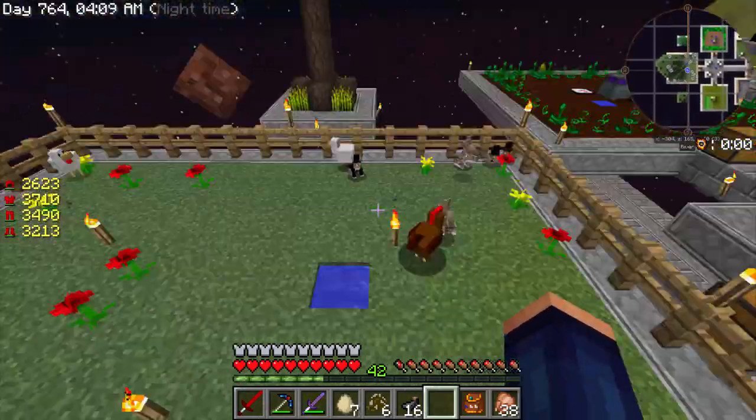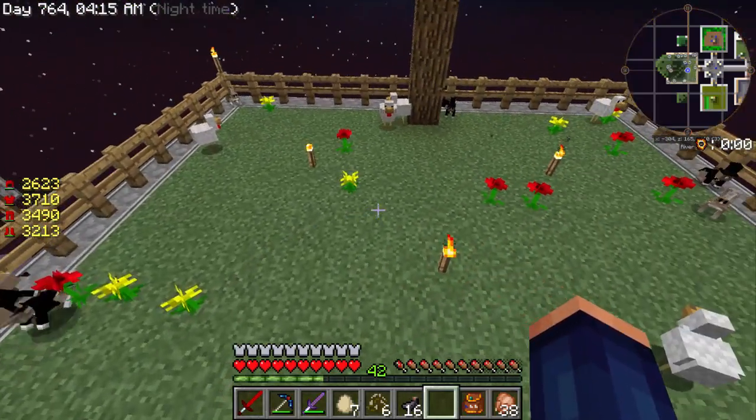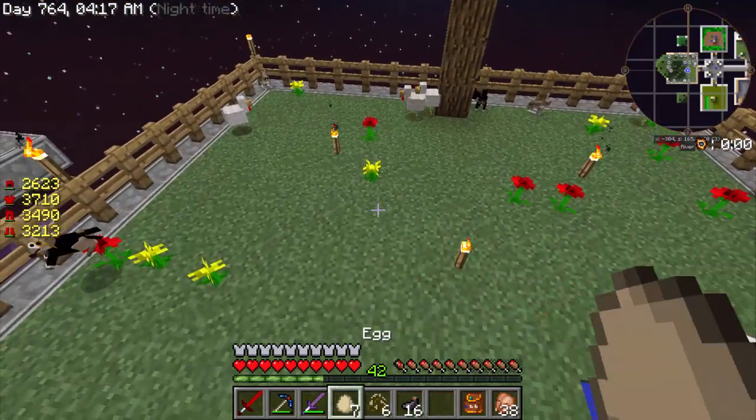I came over here, got some sheep — killed him. Got some pigs — killed him, and all of a sudden I got a rabbit or two. Yeah we are all good to go. Let's go ahead and throw these real quick.